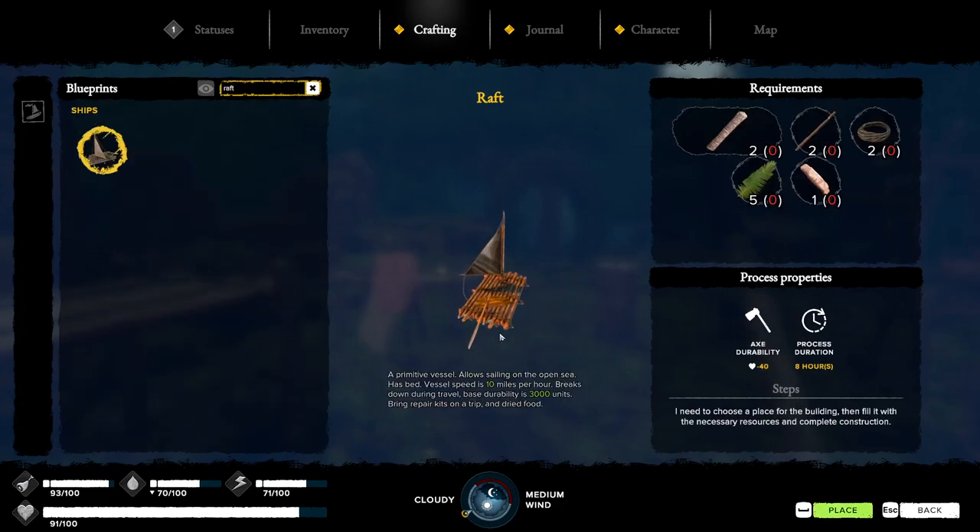Are we going to build a raft? Let's see what we need: some processed hide, five leaves, long sticks, liana ropes, and common logs — a primitive vessel. Sailing on the open sea has bad vessel speed of 10 miles per hour, breaks down during travel, base rebuild is 3,000 units. Bring repair kits on a trip and dried food.